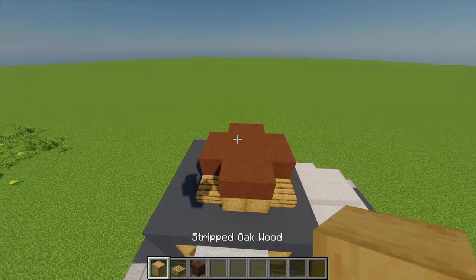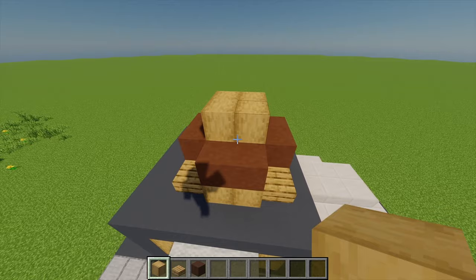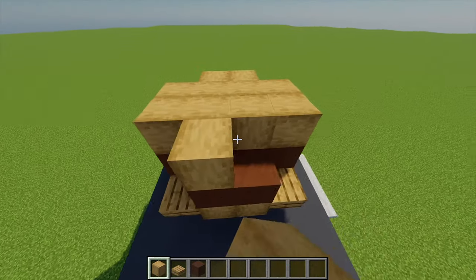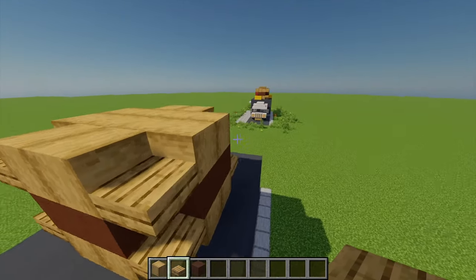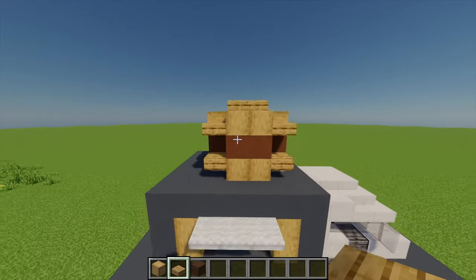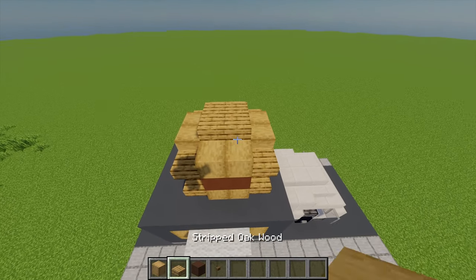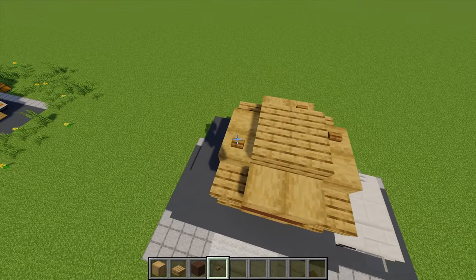Moving back to the stripped oak wood, I'm going to place another four in the middle and then another two coming out each side. Moving back to the oak slabs, I'm placing one in each corner and then four on the top. For some sesame seeds I'm grabbing some spruce buttons and placing two up there and then one there.